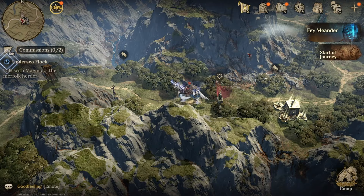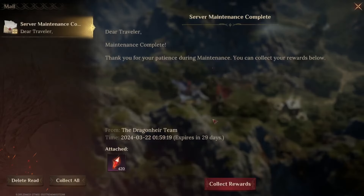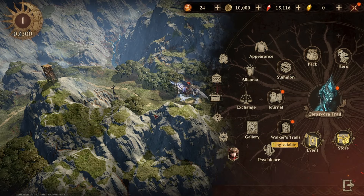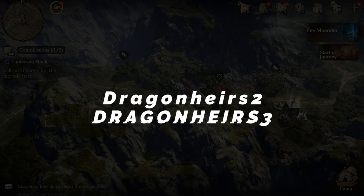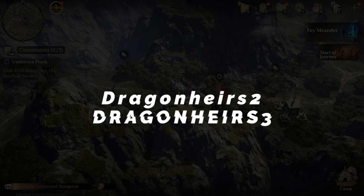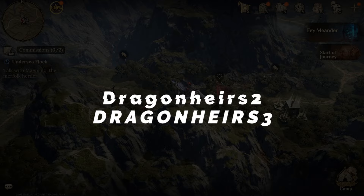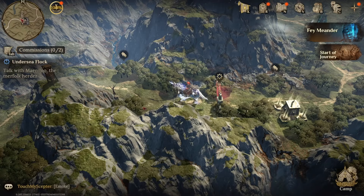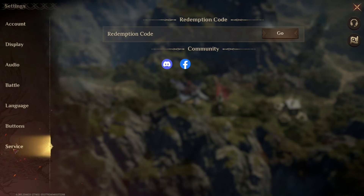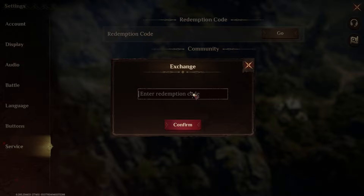Before I get into actually looking at the game and progressing — nice, we got a reward from Maintenance — I do just want to call out two promo codes, I'll put them up on screen now. We've got DragonairS2 and DragonairS3 in capitals. I believe it's three Starlight Dice and some gems for the capitals one, and one Heliolite Dice and a couple of Starlight Stone Dice for the first one. Make sure you do pick those up. If you don't know how to, press the plus in the corner, go to your settings, go down to Service and then you've got Redemption Code there.